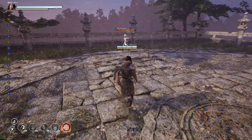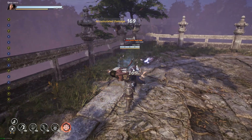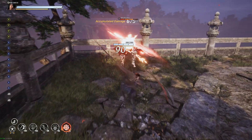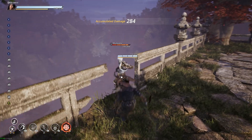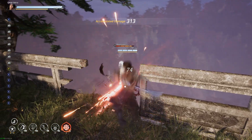You also have a martial arts button. Supposedly this breaks your guard. You can also use it as a launcher for some characters, like this guy. There are no restands, but there are little OTG combos you can do — that's about it.